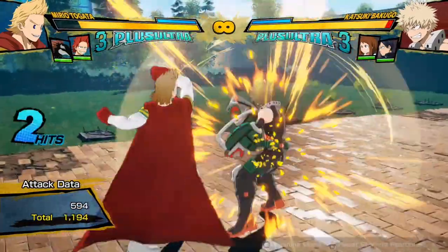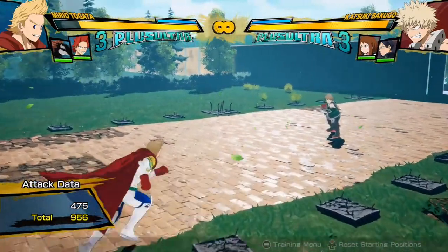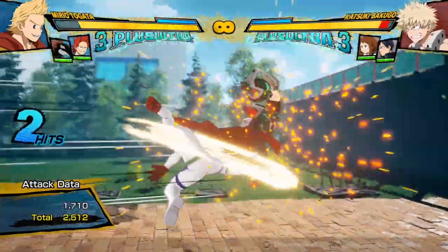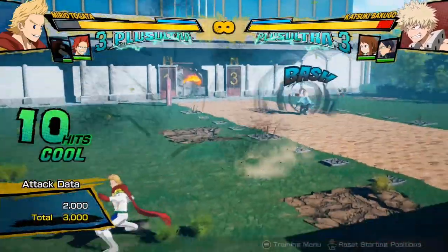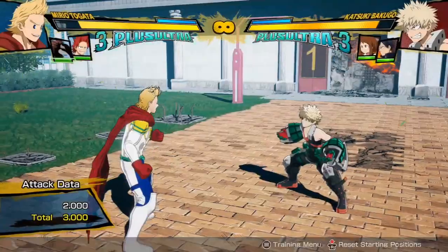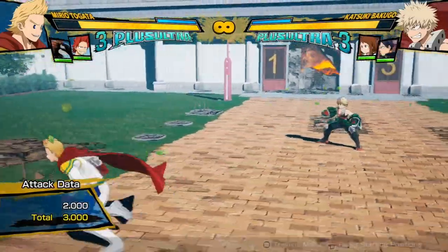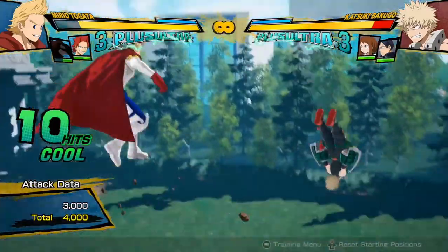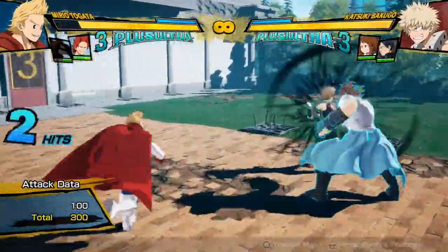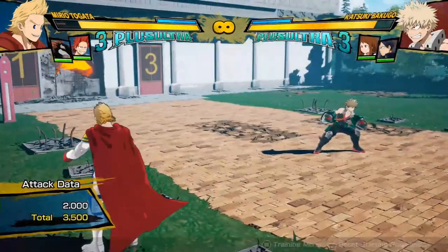It's also good to note — and I can't really show this in training mode because he gets full health — but you cannot kill your opponent with sidekick attacks. If Bakugo had nearly zero health, down to like two percent, and he gets hit by Rappa while I'm all the way over here, Rappa is not going to kill him. Even with a tiny speck of health left, sidekicks cannot finish off the opponent. You have to do that yourself. Combining sidekick attacks with your own can be really helpful — I can hit with Rappa, then come in with my own attack to finish, and that would win the round. Just keep in mind: you're not going to win a round purely with a sidekick attack. That catches a lot of people out online.